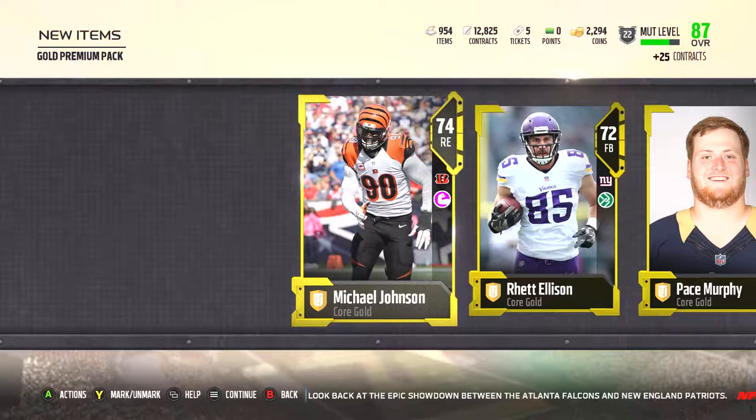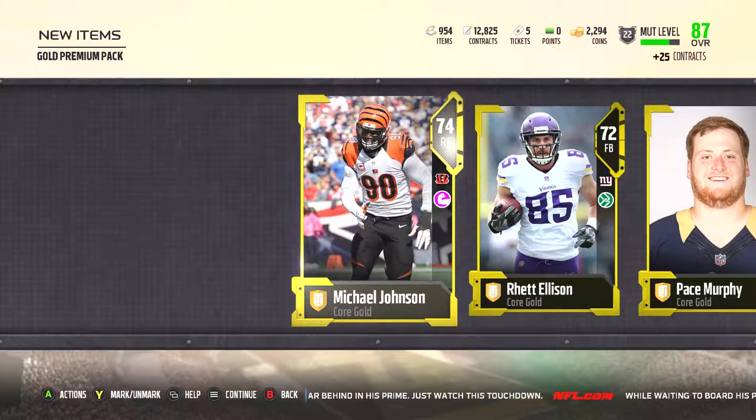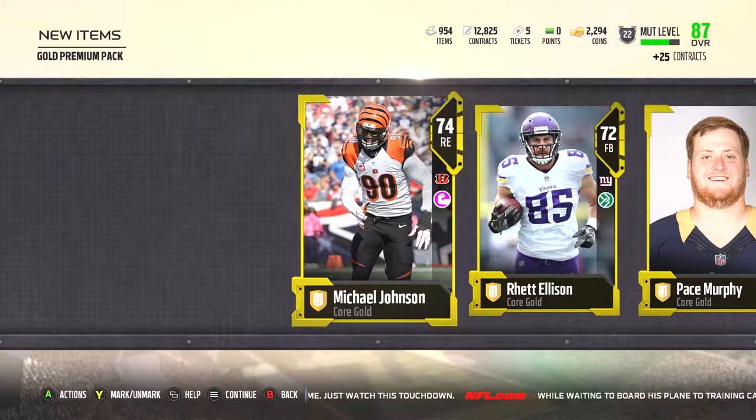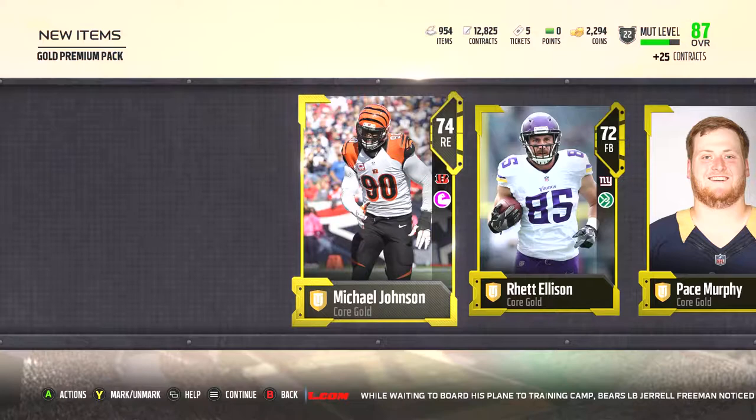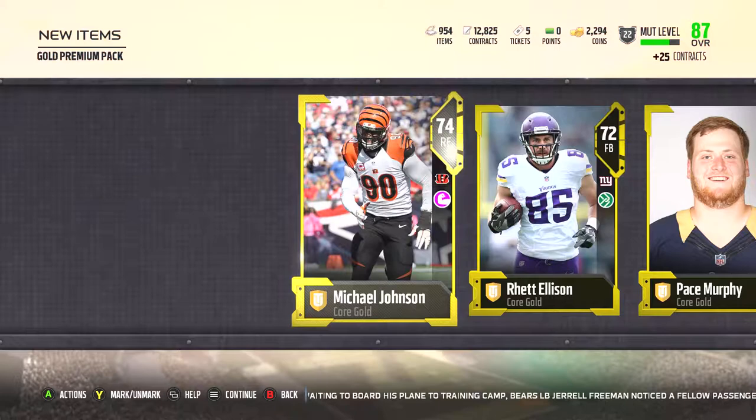The final tally is 115 silvers, 83 golds, and a whopping 15 Elites. I honestly didn't think we got 15 as we went through — it seemed like they were a bit more sporadic than that. Unfortunately, we didn't get that big high-roller like an 86, 87, 89 rated card. But we got a couple solid Elites and enough golds to where we should be able to get a good little bit from selling.